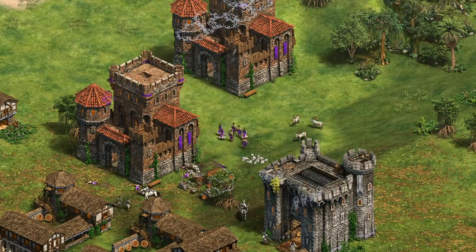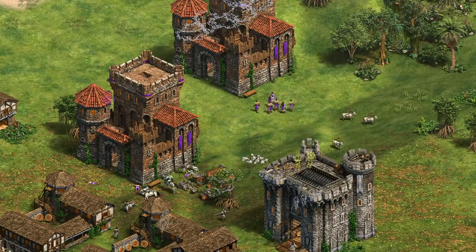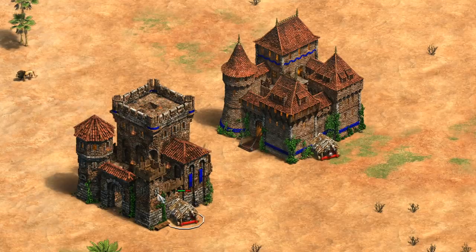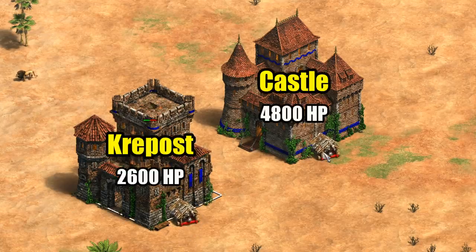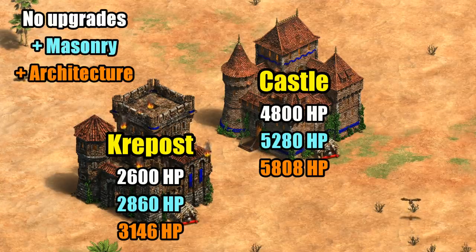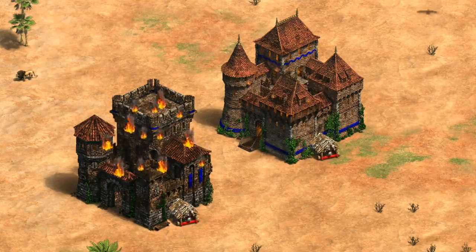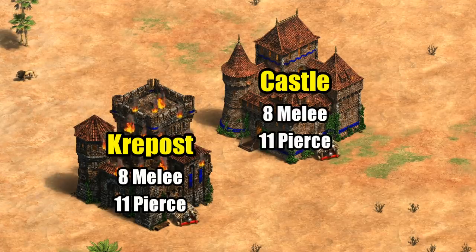Overall I'd say their offensive potential isn't that much worse than the castle — it's certainly nowhere close to half the strength, which right away gives a bit of an overpowered vibe. That's not the only aspect to consider though, so let's take a look at its defensive strength. This is where it starts to look like a diet castle. Their starting 2600 HP is just 54% of the regular castle's 4800. That does scale up with masonry and architecture, but is never as strong as even a base castle. Bulgarians don't have hoardings for extra castle HP.